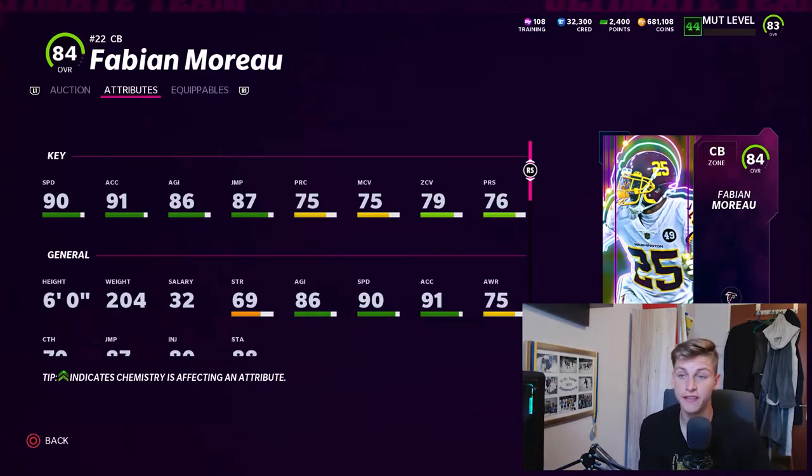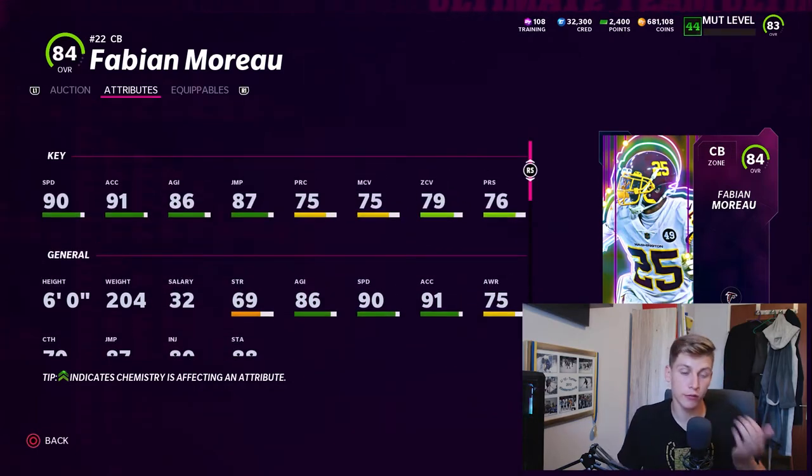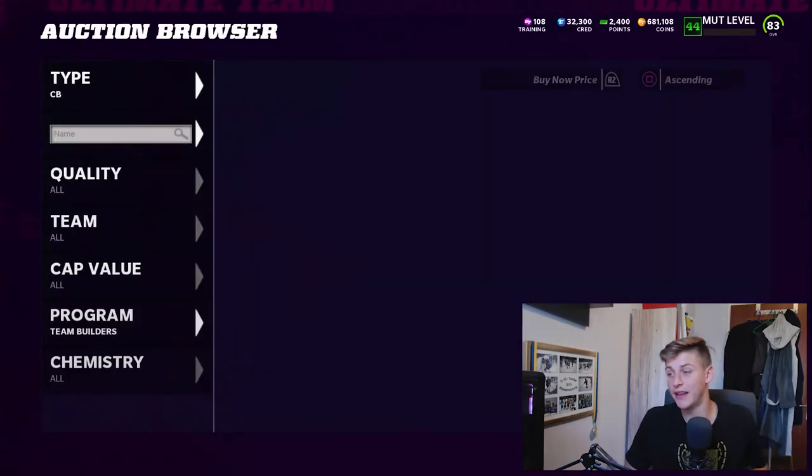Now let's talk about the defense. Fabian Moro is a great card — 90 speed stock. If you get the power-up, that's 91 speed. He's definitely worth it. Looking at his other stats, it's decent. I think 84 overall is a budget beast at this point with 90 speed. He's not going to get great zone coverage, but I think he's decent. You can't really press with Fabian Moro — 76 press doesn't lend itself to that. But it's a beautiful card, and what jumps out is that 90 speed.